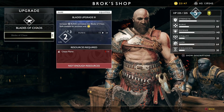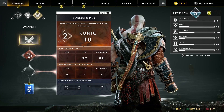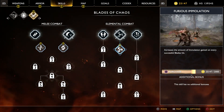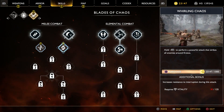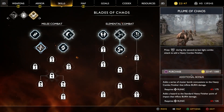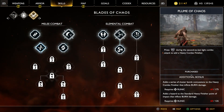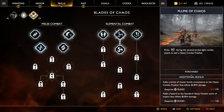Which means I can get some more skills. Hell yeah. Increase the amount of immolation gained on every blade hit — sure, works for me. R1: powerful attack that strikes all enemies around. Ooh, yeah, worth it. R2: during the second to last light combo attack, adds a combo finisher. Adds a series of cluster bomb concussions to the heavy combo finisher that inflicts burn damage. Jeez.